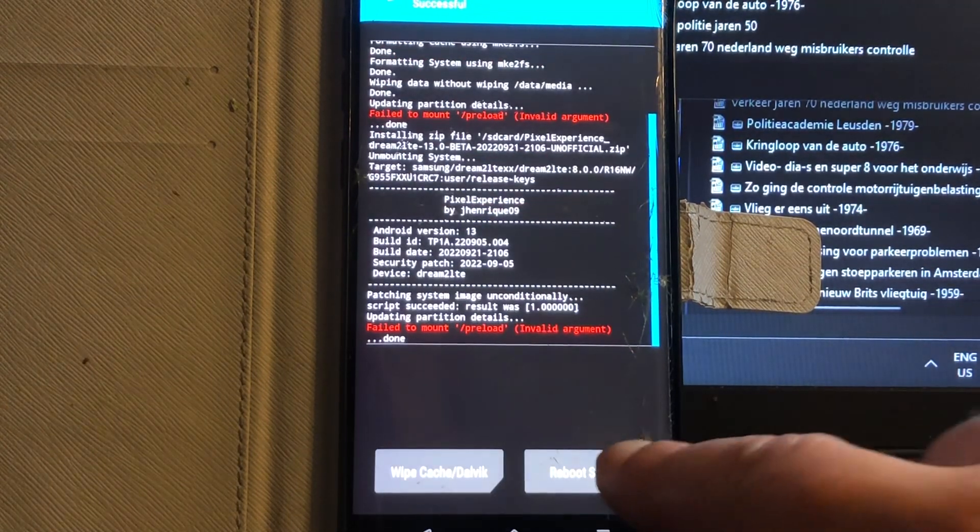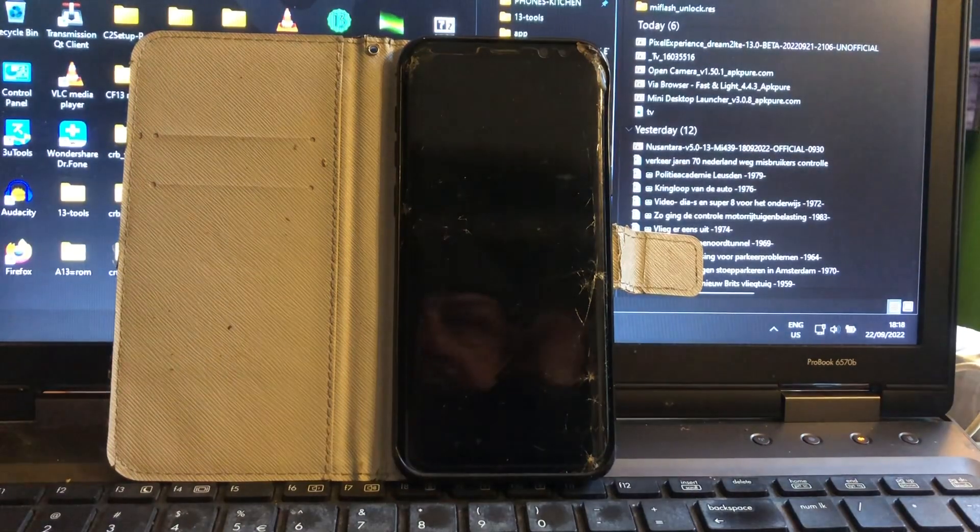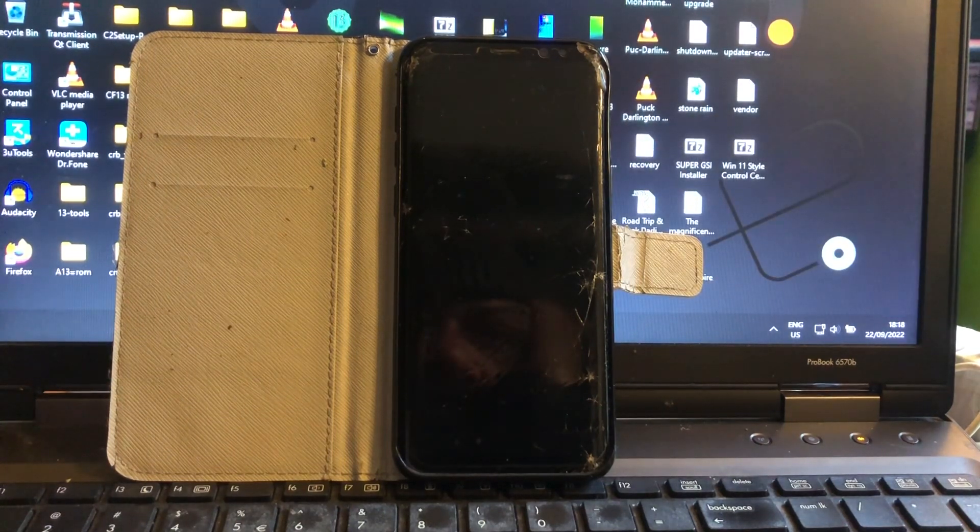And we can reboot, peeps. I hope we don't get a bootloop — okay, it's booting. If we would get a reboot, then I'd have to format data via advanced wipe. So I can do this out of the ROM coming from Android 12 or 13.